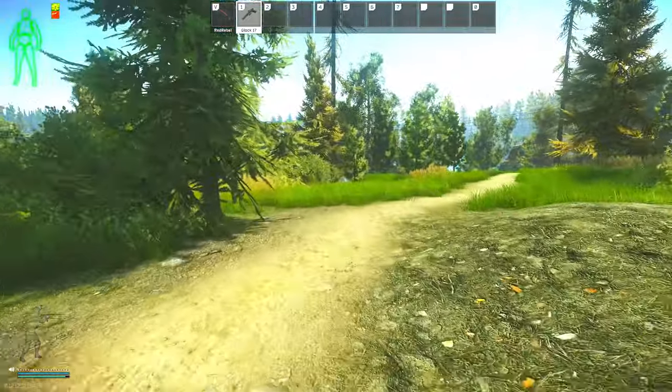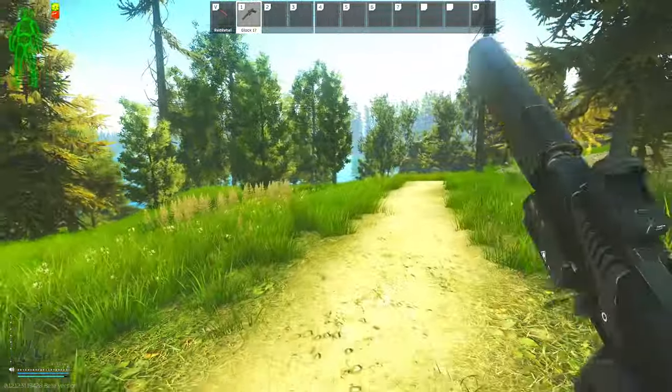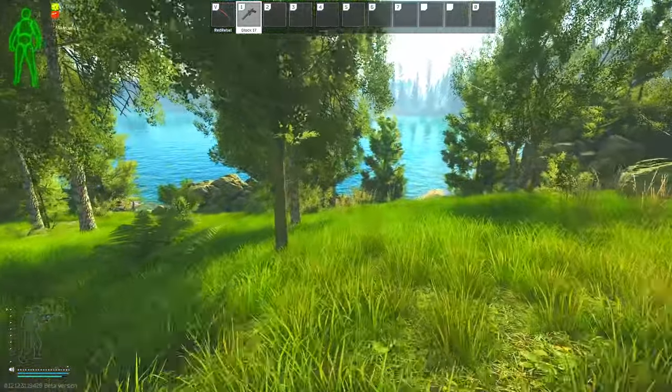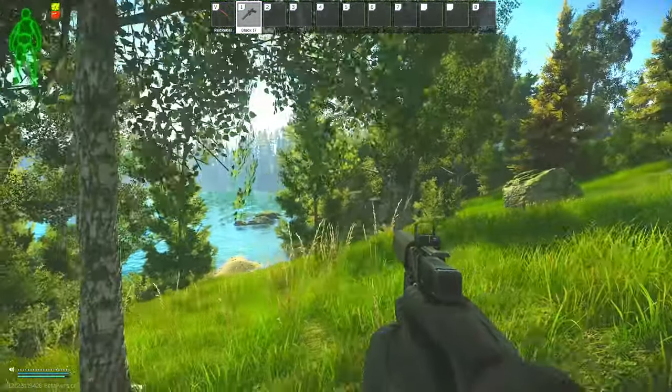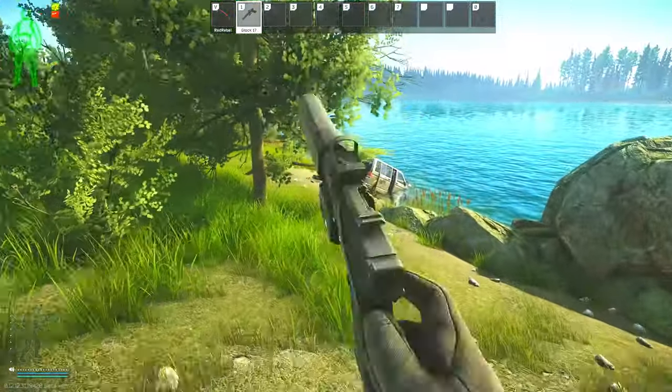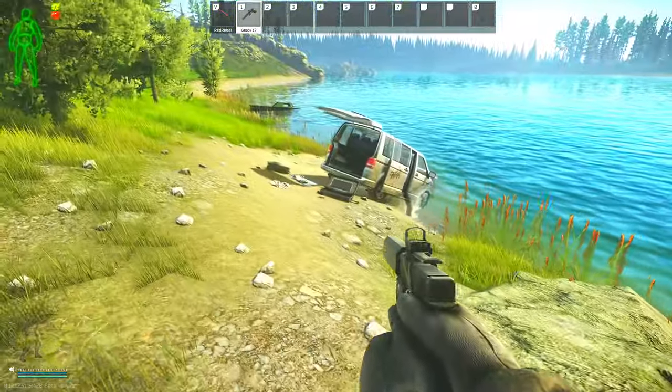As you approach the water, you should see a van that is kind of half in the water. This is going to be the van that you have to locate. On the back passenger side sliding door, you are going to notice some blood there. You have to approach up to this, and then towards the back end of that blood, you will have a prompt to take a sample.